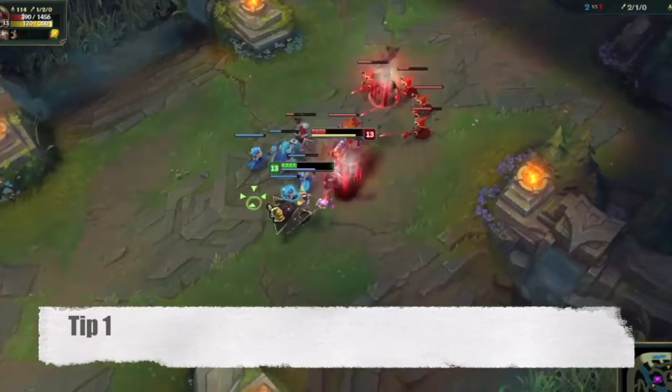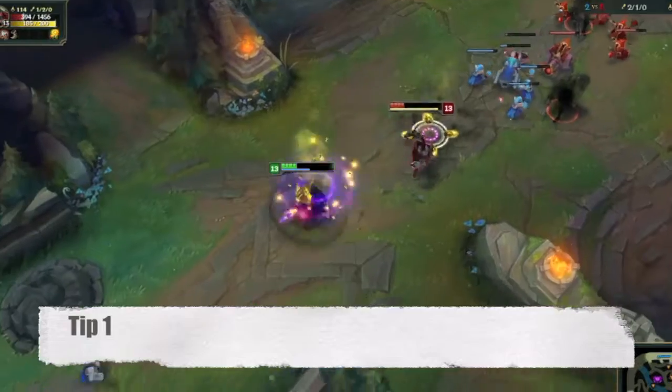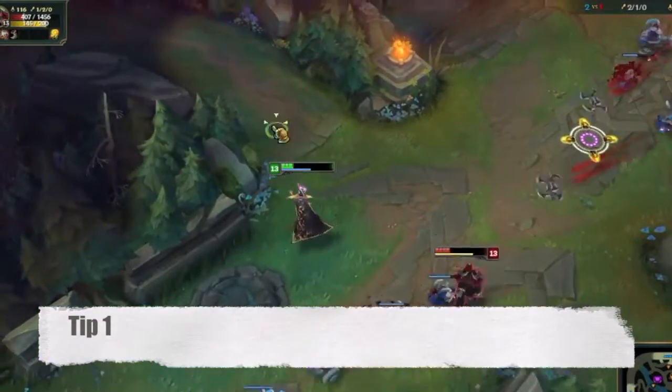The first tip is to save an escape mechanism for when he ults and use it as soon as possible, because all the damage done will be added to the mark.